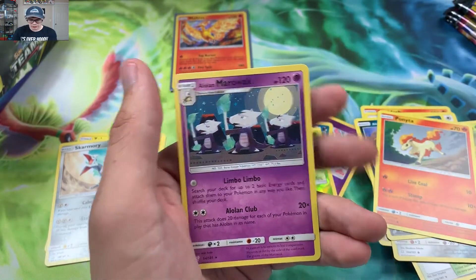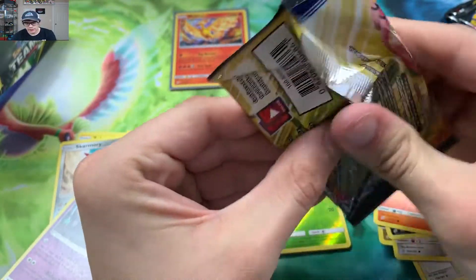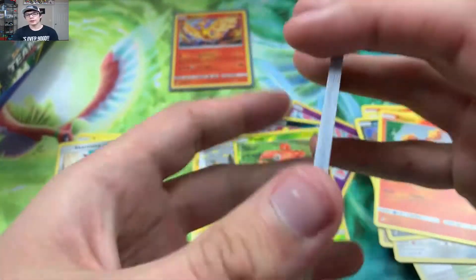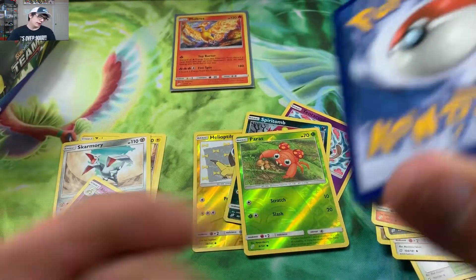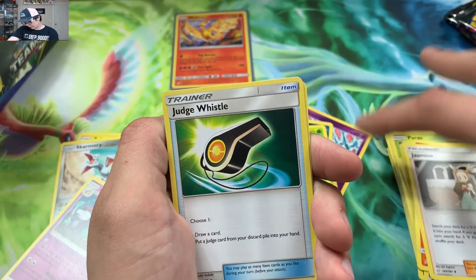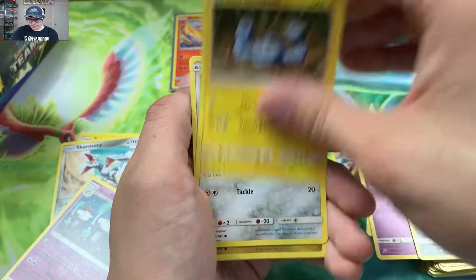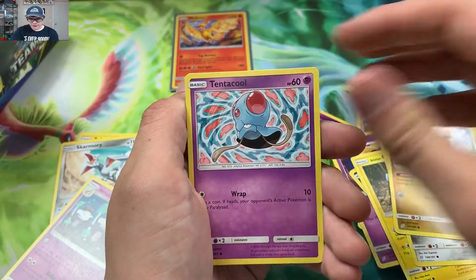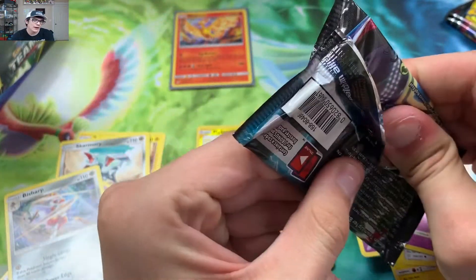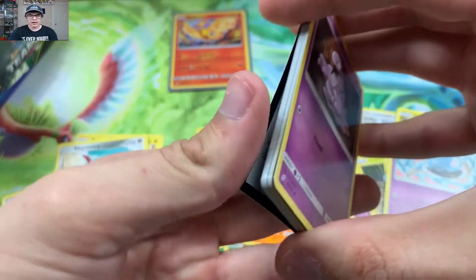Pack results: Paras and an Alolan Marowak regular rare. I might change how I do the giveaway — I'm not sure yet. Turn notifications on for all my videos so you don't miss where I talk about it. I might do a random comment picker. Next pack: Judge Whistle, Poochyena, Alolan Geodude, Bronzor, Dratini, Tentacool, Aerodactyl reverse, and Bisharp regular rare.